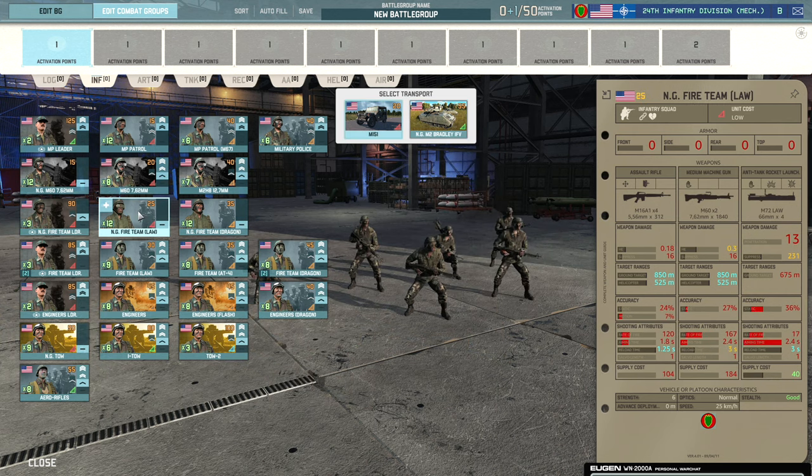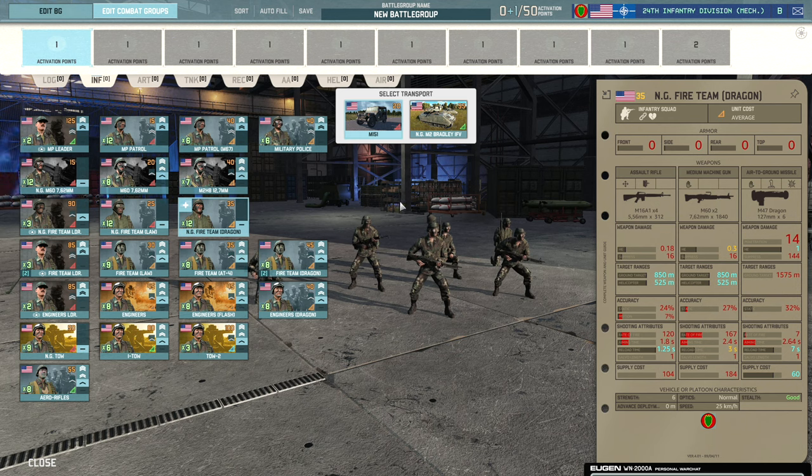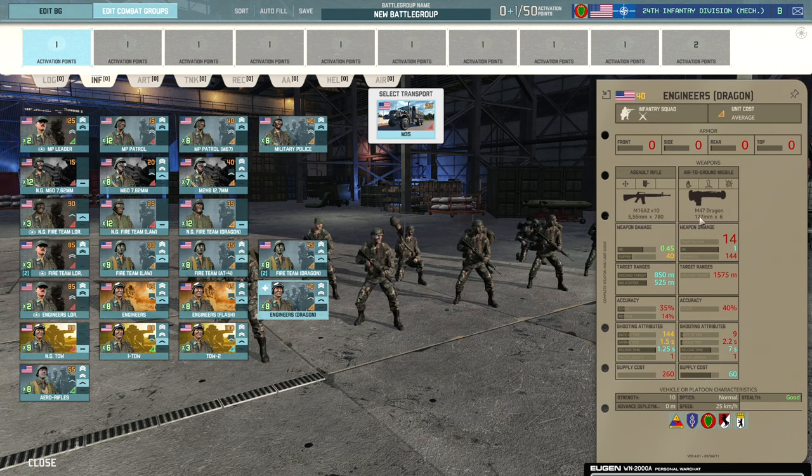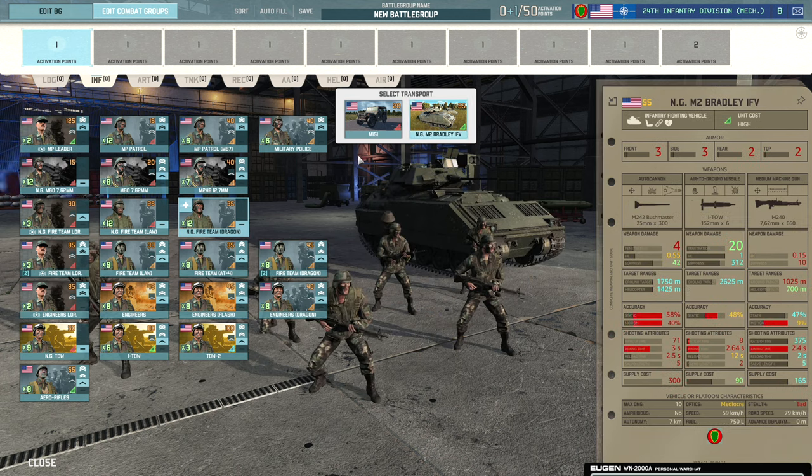Then we have the National Guard Fireteam LAW, a six-man squad with M16s, M60s and the M72, also bringable with the M2 Bradley. The M2 Bradley does get a TOW launcher, though in this case it's only an I-TOW rather than the TOW-2. Finally there's the National Guard Fireteam Dragon — the Dragon here only has 32% accuracy compared to the 40% of normal engineers, so you'll need veterancy from a leader to bring that up. The Military Police Leader could come in handy here for both leadership and the military police trait buff.